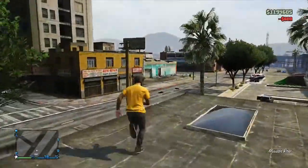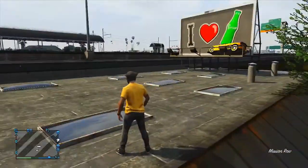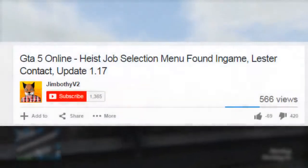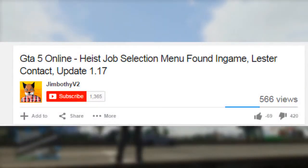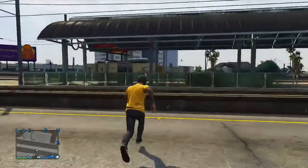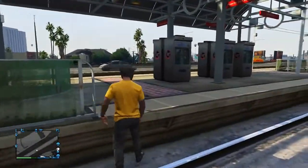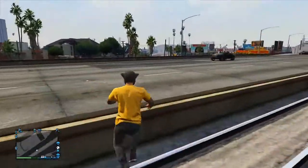We're actually going to be going through a couple of images today which were found in a video that was linked to me by its creator a couple of minutes after the video was made. Apparently, GTA Online users have been able to get the heist update early, or so it seems. Supposedly, people are able to go into their apartment, stand next to some sort of printer, and from there gain exclusive access to a supposed heist selection menu, as it's being called over the internet.